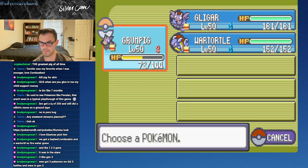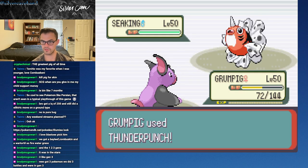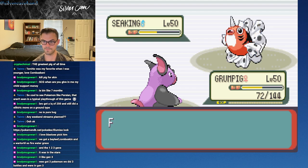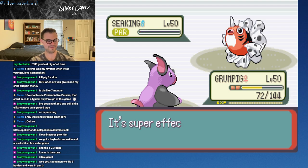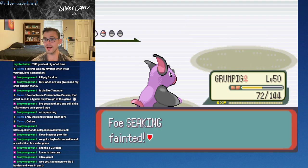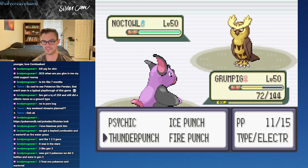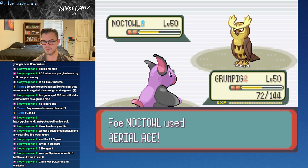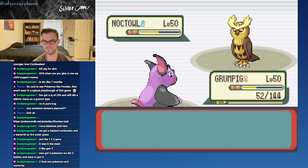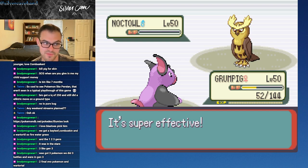We know the Seaking has Megahorn. I'll probably stay in to get that Thunder Punch off - Megahorn might miss. Paralysis is great - and it misses! Come on, baby! We're living the charmed life right now. I'm so glad we got this Grumpig - this makes me so happy. Oh gosh, guys, I love Noctowl. Fun fact - Noctowl is one of my favorite Pokemon. Gen 2! The Grumpig Sweep. We kind of got lucky with that Megahorn miss, but I will take that any day.